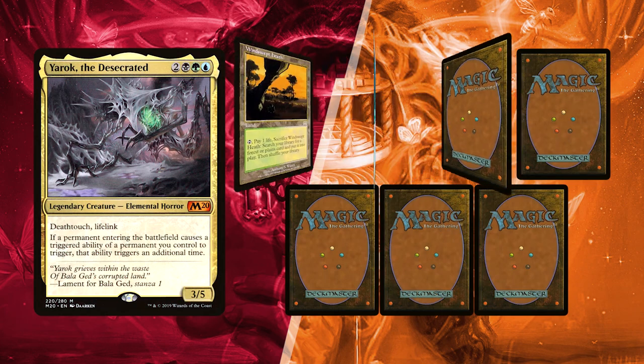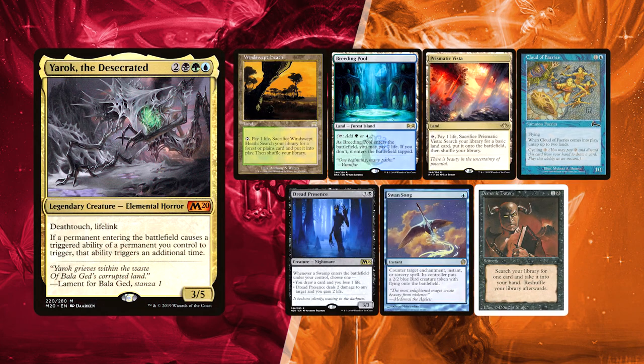Brandão mulliganed down to six and kept three lands: Windswept Heath, Breeding Pool, and Prismatic Vista. He has Swan Song to interact, Demonic Tutor as a way to get him whatever card suits his needs, and a Dread Presence to abuse his commander's triggers.